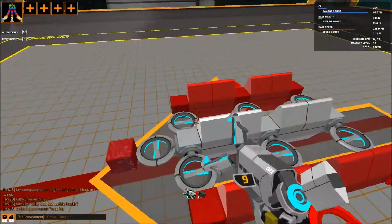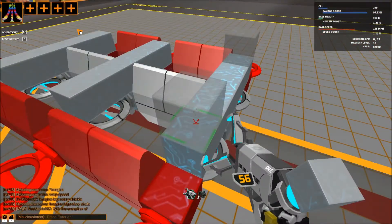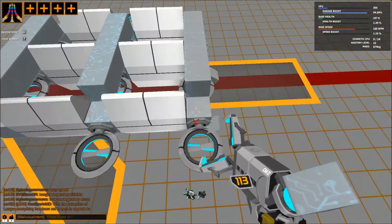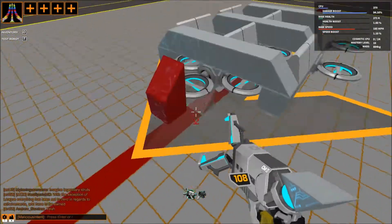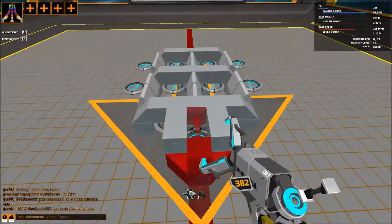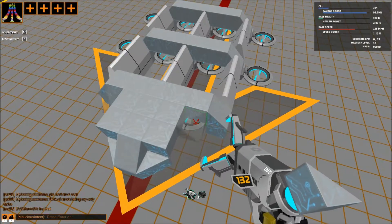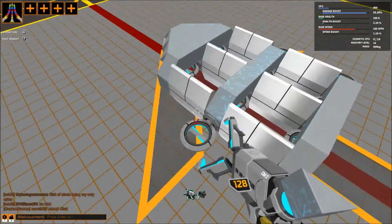I'll try to use technique here, placing my movement parts first. I want to show you guys my thinking behind some of my build techniques. In this one, what we're doing is putting our high CPU parts on top — the pieces that are going to take the brunt of damage.